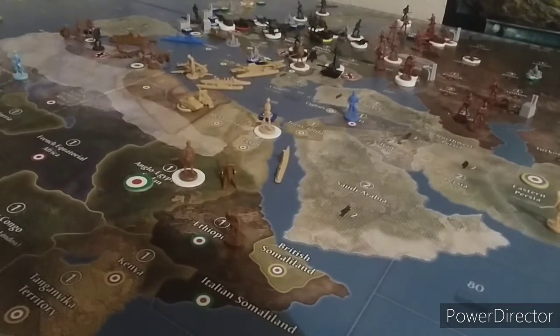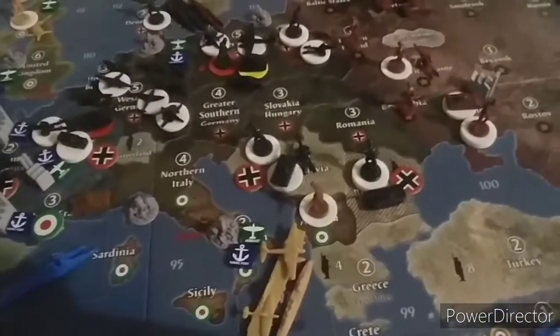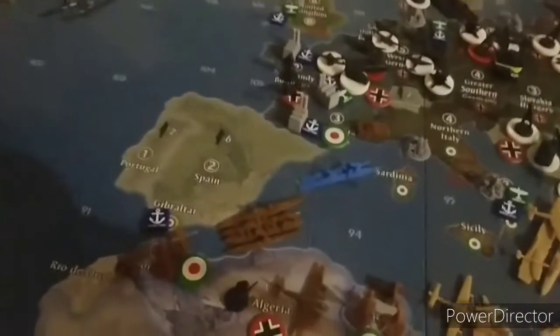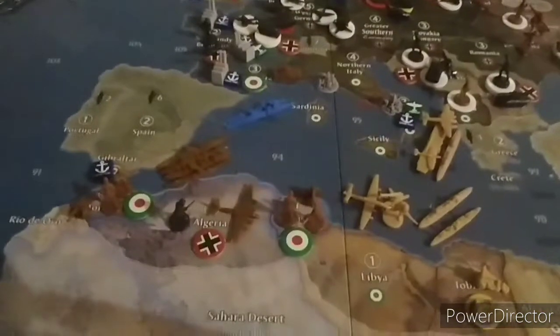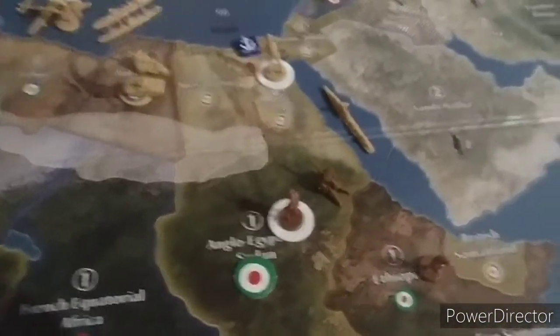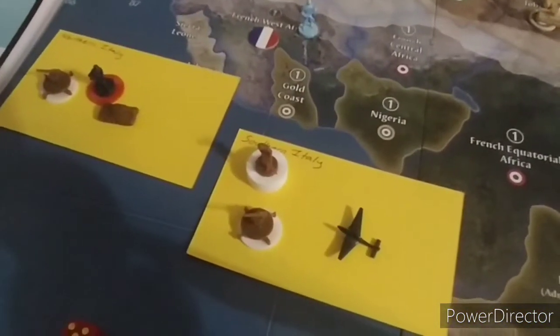I think that's everything, so we'll do a recap. In southern France: one tank. In Albania: two infantry. In C-Zone 92: a sub, transport, destroyer, and cruiser. Morocco: two infantry and an artillery. Algeria: a bomber. Tunisia: two infantry and an artillery. Sudan: two infantry and an artillery. Ethiopia: one infantry. Northern Italy: a tank and two anti-air guns. Southern Italy: six infantry and two anti-air guns.